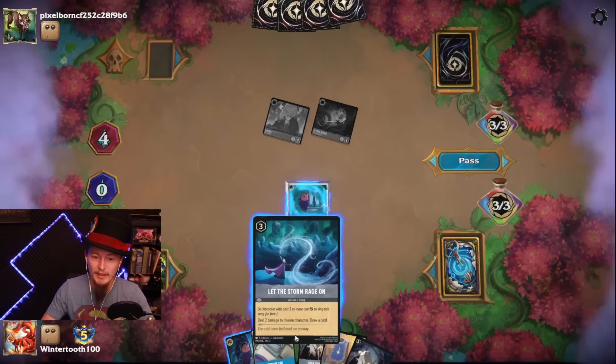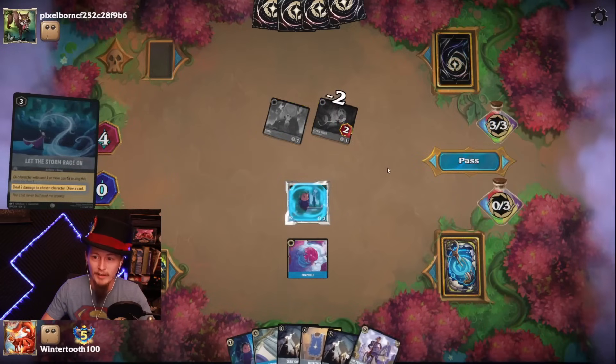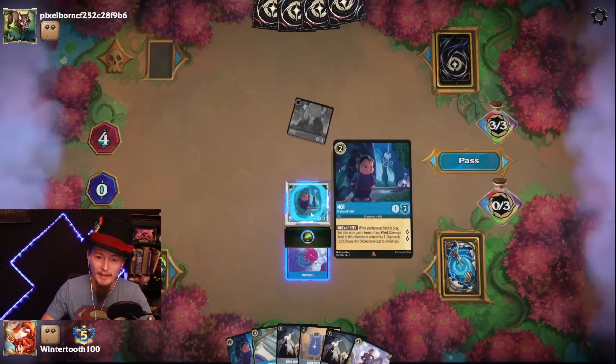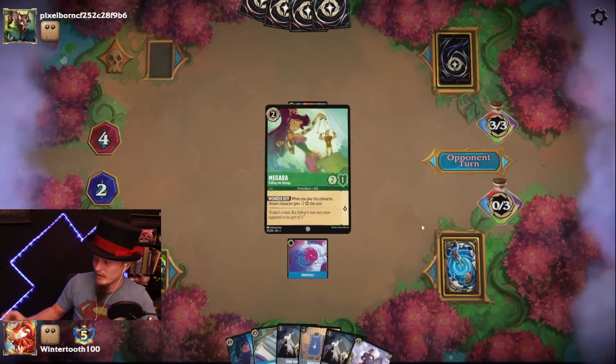The only thing you can really do if you have all these uninkables is play the uninkables. I'm going to go for a Storm Rage here instead of another Noe — it'll slow down my opponent and let me draw a card, ideally an inkable. Time to get back in this race.